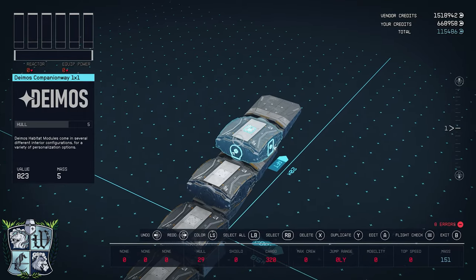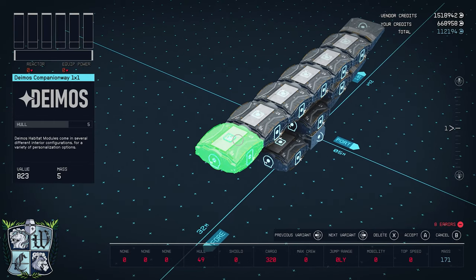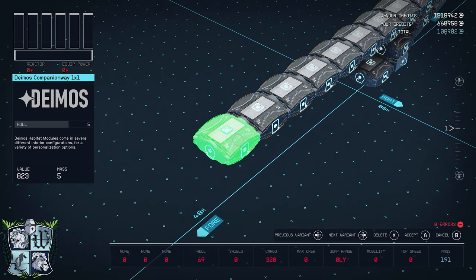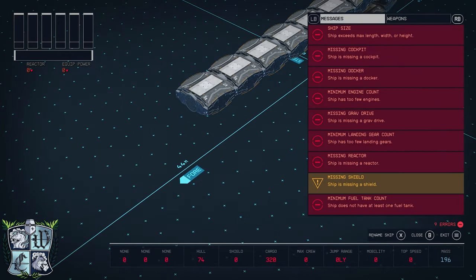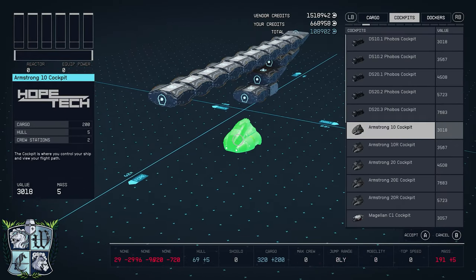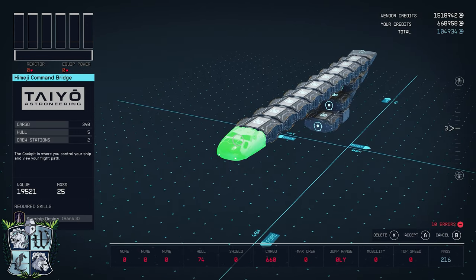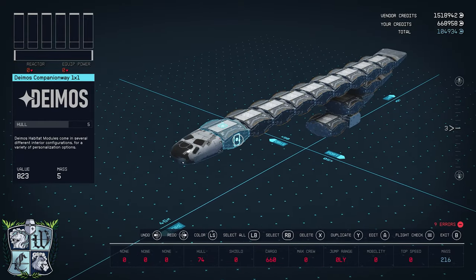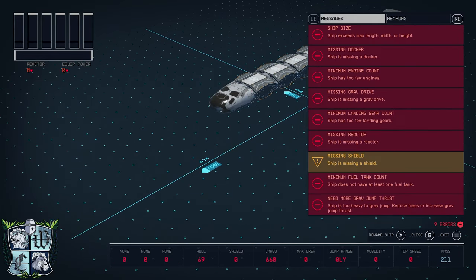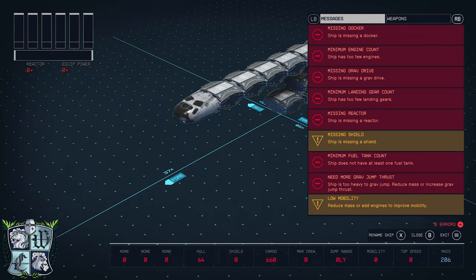Now I'm going to fill in the rest of the ship, starting by adding Deimos one-by-ones to establish the maximum length. I get the error that I'm exceeding maximum length, so I'll delete one, come to my cockpit tab, grab the Hemeji command bridge by Tayo Astroneering, put it there — adjust until we are good.